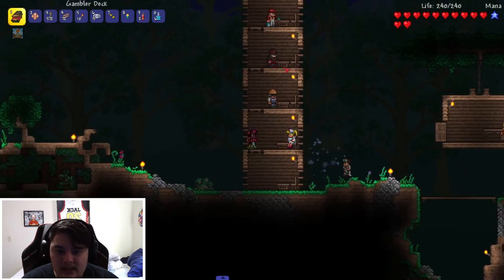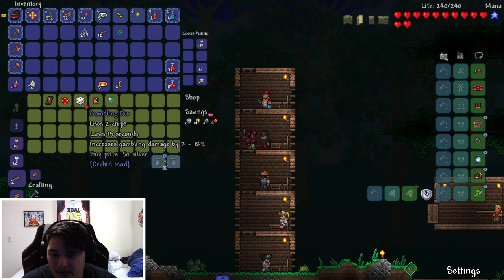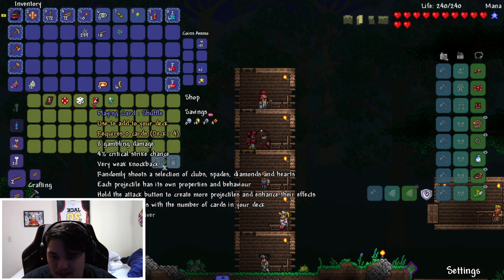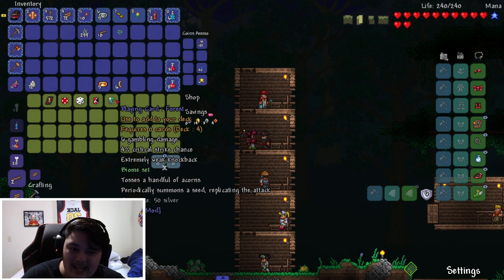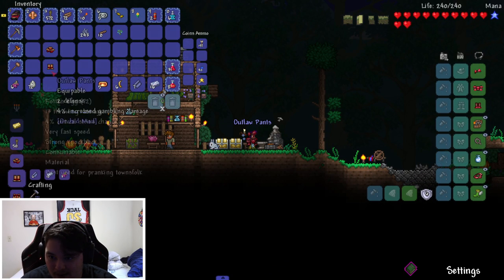The gambler NPC himself moved in! We can buy a gambler dummy card — that's cool. There's also a chip that does more damage than mine, and dice: uses two chips, lasts 15 seconds, increases gambling damage by 3 to 18 percent. Playing Card Shuffle randomly shoots clubs, spades, diamonds, and hearts — each projectile has its own property. Damage increases with the number of cards in your deck. Before buying anything, let's craft our first gambler armor set. Boom — I can craft it!